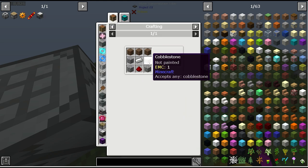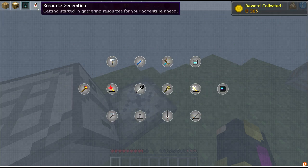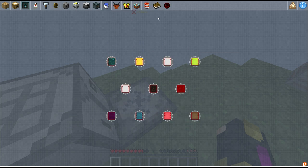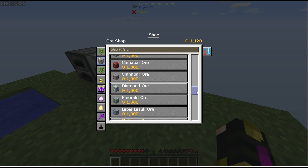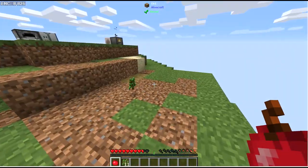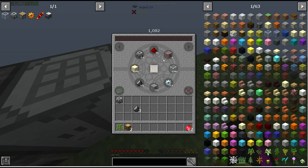For pistons I need planks, cobble, iron, and redstone, but I don't have redstone yet. I'll buy it in the shop — it's 1,000 coins, kind of expensive but it'll work. I'll EMC the redstone. Also, I just realized apples count as food — I completely forgot! I'm actually starving and can't run. I'll pull out 64 apples. Now I should be good on food.